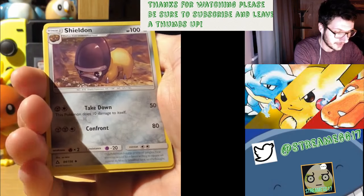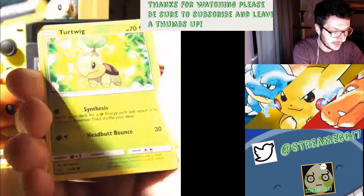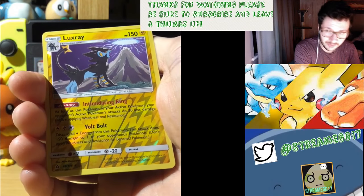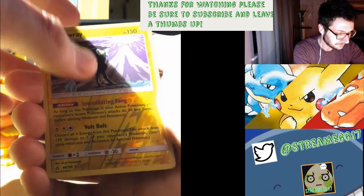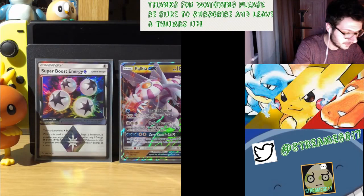Monferno, Order Pad, Shield On, Murkrow, Gible, Stunky, Turtwig. Reverse Looker Tray, which is rare as well - Rare Reverse. And Abomasnow. Honestly, Rare Reverse - it's pretty cool.